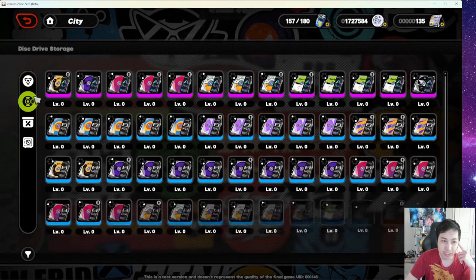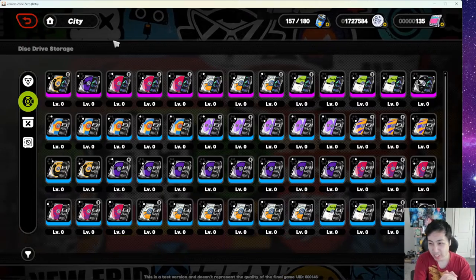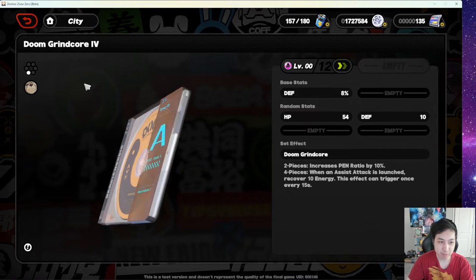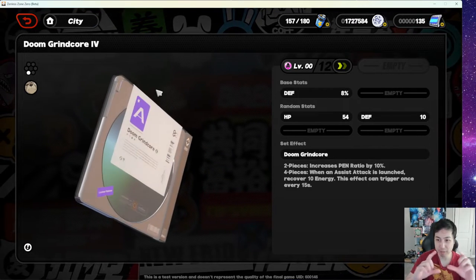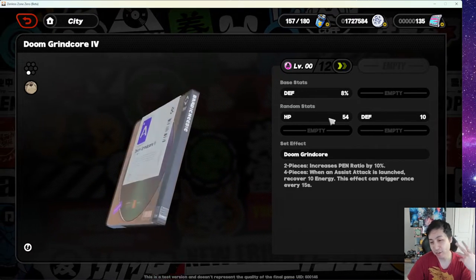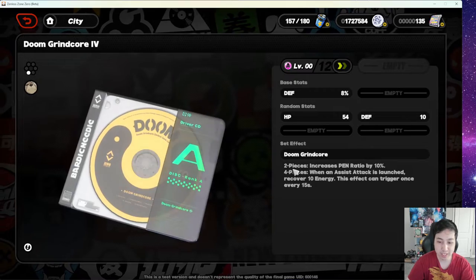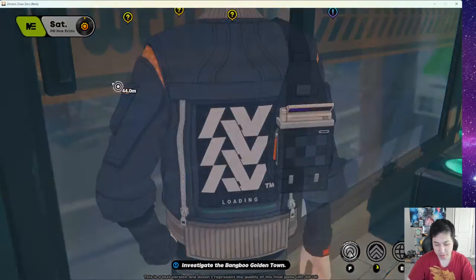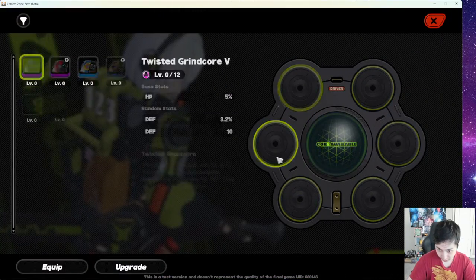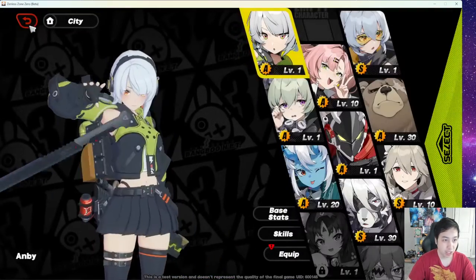Next is Drive storage — this is basically like artifacts in Genshin or runes in Summoners War; it's the gear system in this game. Drives have base stats depending on the slot, and specific slots have specific base stats like HP, defense, or attack. They also have random sub-stats and set bonuses — two-piece and four-piece bonuses. You can equip up to six drives on one agent at a time, using the main weapon slot in the middle.